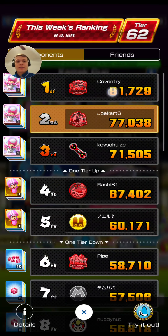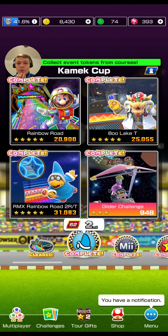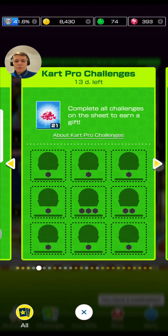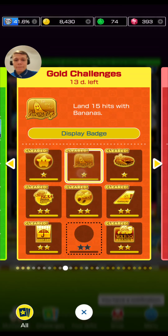By the way, if you're wondering why I'm so low in ranked cups, just look at this — I can't seem to improve. But also you can play on mixed Rainbow Road, as that one is way easier. Even though I picked a harder one, it still worked. Anyway, the next challenge is to land 15 hits with bananas.